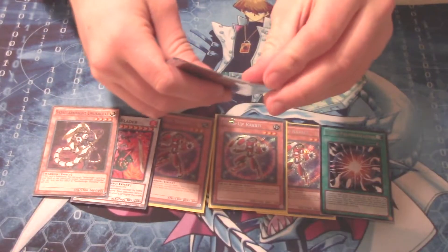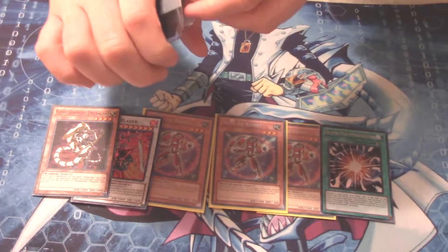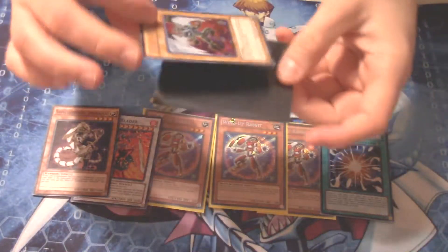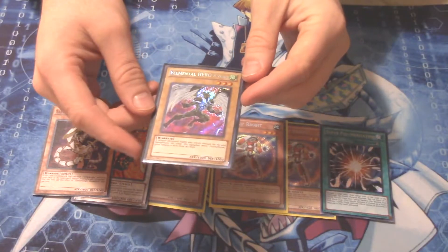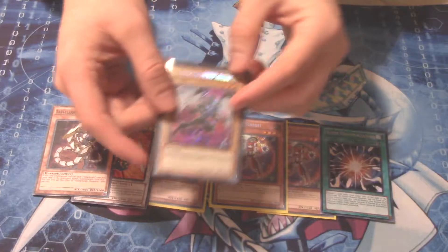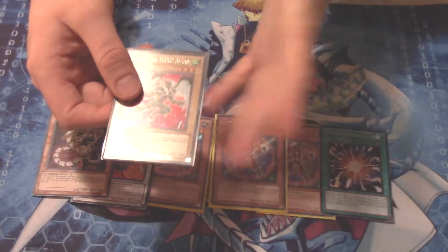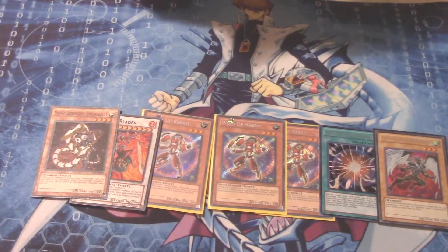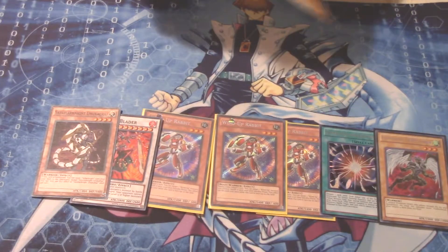I don't know what this card is because it's face down — let me open this up and see what we get. There we go! This is a card I just needed one more Secret of. As you guys know, the Legendary Collection GX got reprinted, and I wanted to pick up all the different alternate Secret Rare artworks for the different Heroes. I have Sparkman, I have Burstinatrix, and now I have Avian — my three favorite vanilla Heroes. I'm going to be using them in a deck for fun.